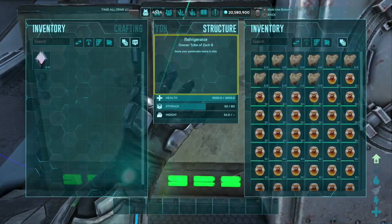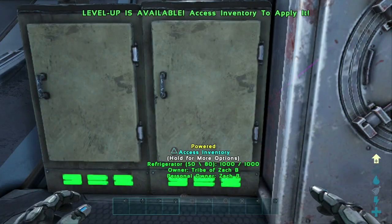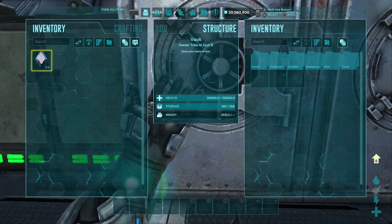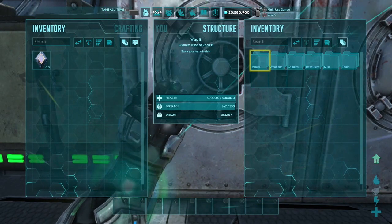The second fridge I just have separated — a little bit of ambergris and honey, just because it takes up so much space. Now the main event, guys, the main vault — Tier 1 loot crate. I have it split up here into six different categories: armor, weapons, saddle, resources, miscellaneous, and tools.